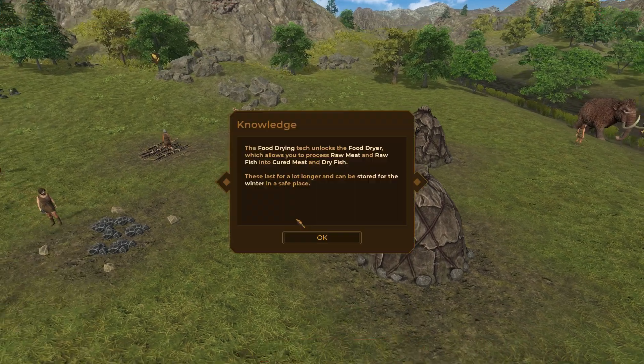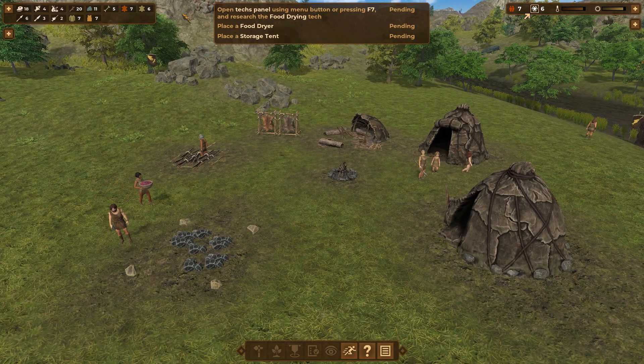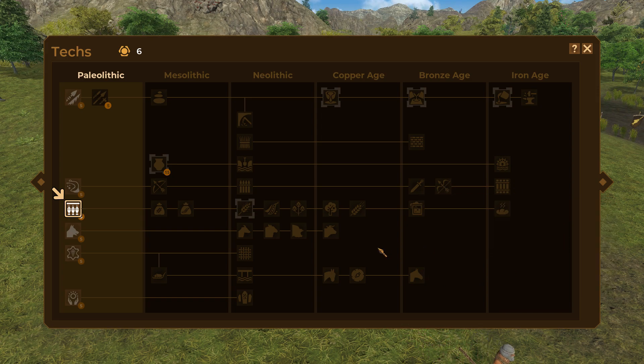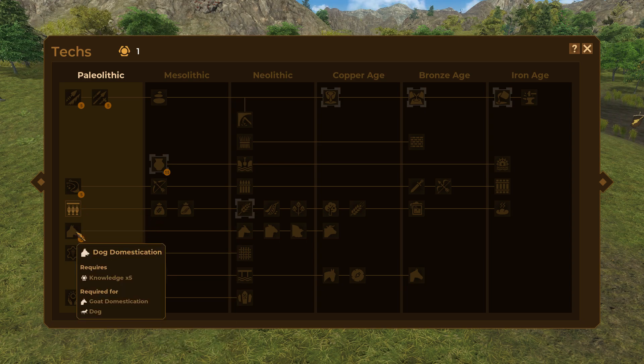What's my new technology? I can learn food drying, which unlocks the food dryer and allows you to process raw meats and raw fish into cured meats and dried fish. Let's make one of those. Open the tech panel — F7. Oh my, this game goes deep! There's an iron age, hydro power, rainforest fortifications. I feel like there's gonna be war — this game has a lot of potential. Let's unlock that. Dog domestication? Bone tools? Let's put the food dryer right here.